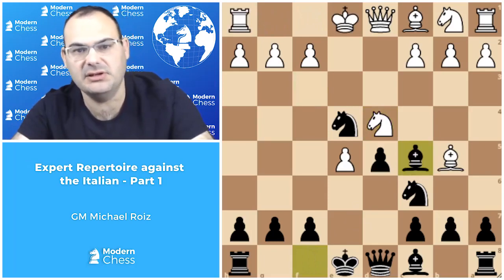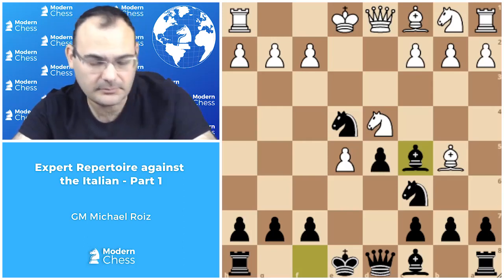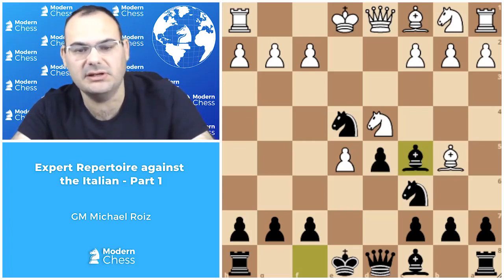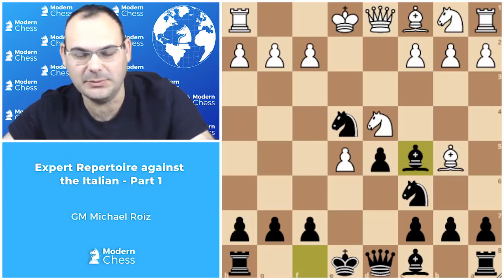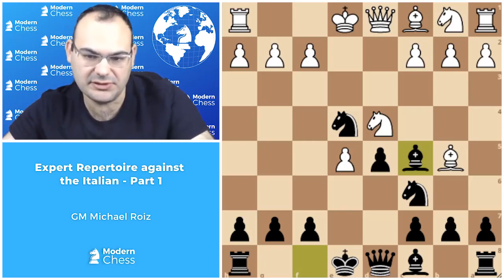Bishop d7 is actually a very common alternative and I think it's also the top choice. But I think that black can afford leaving the knight on c6 unprotected because all the complications connected with the capture on c6 favor black. We will of course make sure that white cannot take on c6. So after bishop c5, white can play bishop e3, knight takes c6, or short castle.